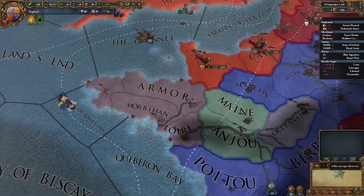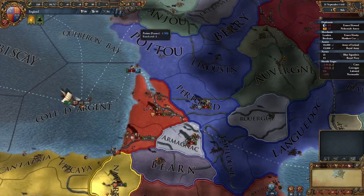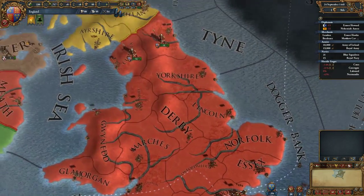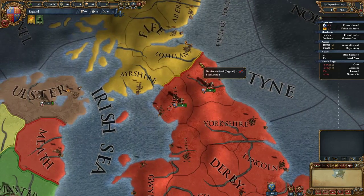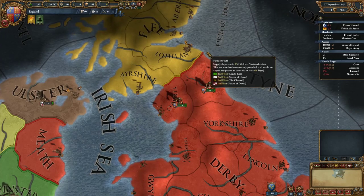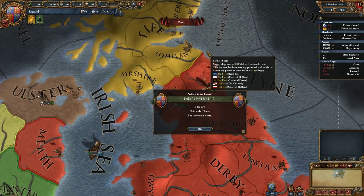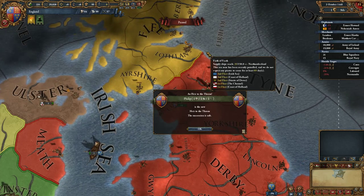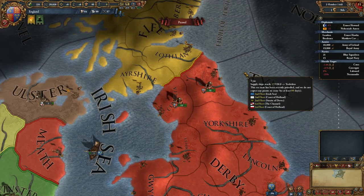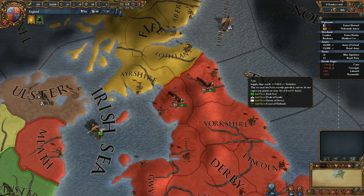Checking the war against France — oddly enough they still haven't managed to siege out any territories yet, though they're working on it. We can see the hostile sieges on the right-hand side outliner. We'll speed things up to speed three. We now have an heir to the throne — Philip has been born, a 1-1-1 leader, which isn't fantastic, but certainly better than Henry at this point.